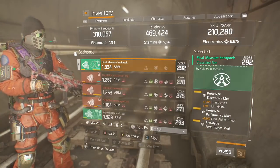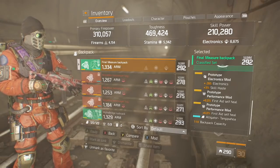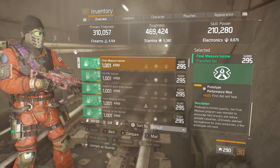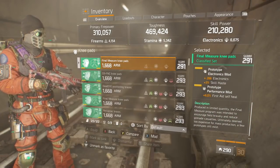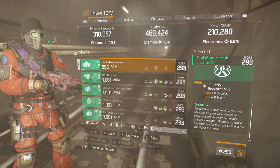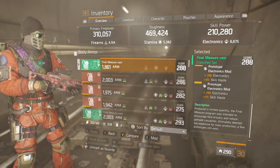And our mods you can see are electronic skill haste, first aid self heal, and first aid self heal. We're not going to be using an immunizer on this one, so the first aid self heal is going to be important. That's why we have first aid self heal on the holster as well. On the knees we have electronic skill haste and first aid self heal. On the mask we have electronic skill haste again. And finally on the chest we have electronic skill haste and electronic skill haste.